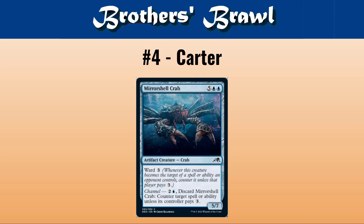Moving on to number four. I love this pick personally, Carter — go ahead and walk us through Mirror Shell Crab. Mirror Shell Crab has a lot of things going for it. It's five generic and two blue — a 7/4 artifact creature crab with ward three. And the channel ability is two and a blue: you can discard it and counter target spell or ability unless its controller pays three. A lot of people have been excited about this because it's the first option in Pauper to counter an ability, which is a pretty big deal.